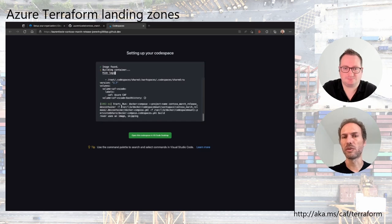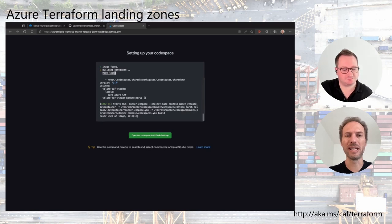You can click 'View log' to understand what's being done — behind the scenes it's basically a Docker Compose. The image is quite large because it contains all the tooling: the Azure CLI, Terraform, and additional tools like Poltergeist with the Golang SDK, Ansible — all the different tools we need for our SRE toolkit.